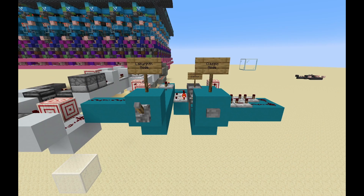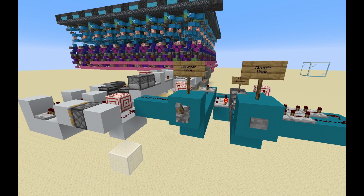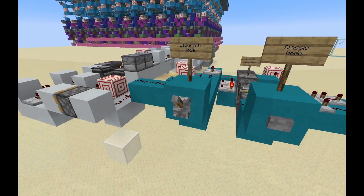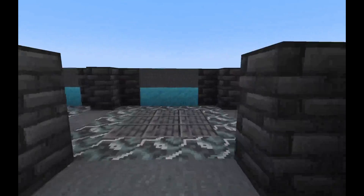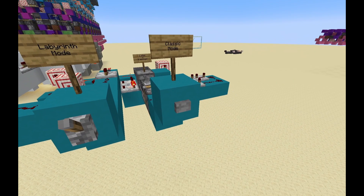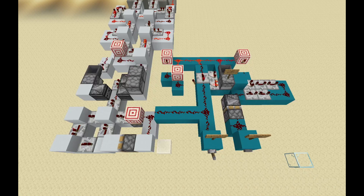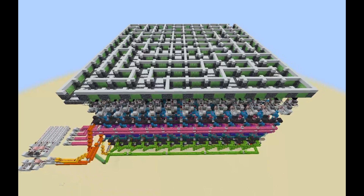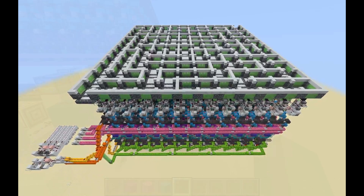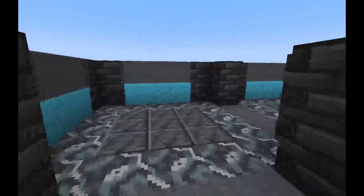The contraption has two modes. First is Labyrinth mode. This mode will run the machine indefinitely until you turn it back off, allowing you to play the maze while it randomly shifts and changes around you. The second is Classic mode. This mode will run the machine for a set amount of time before it automatically turns itself off. This mode essentially makes the machine behave like a classic maze generator, much like my previous design. Hitting this button will generate a new maze, and you can play the maze once it's ready.